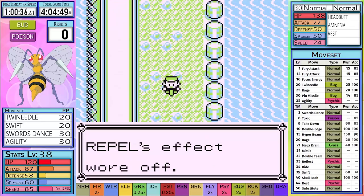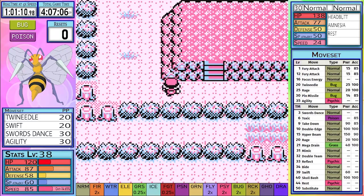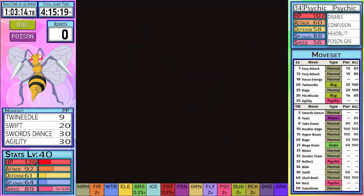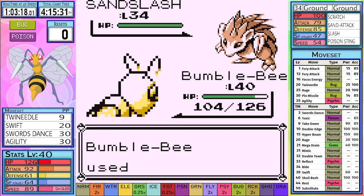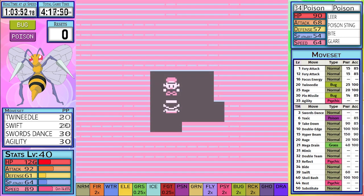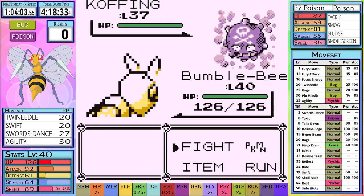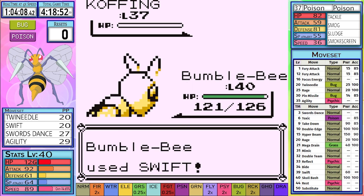After a quick pit stop to grab Swords Dance at Silph Co., we head to the Cycling Road, and then to the Safari Zone to get Surf, making sure to pick up all the vitamins along the way. Koga's trainers are quite easy, except for the ones that have Sandslash. Koga has been a roadblock in most of the practice runs, so I try and make sure that I arrive at as high a level as possible.